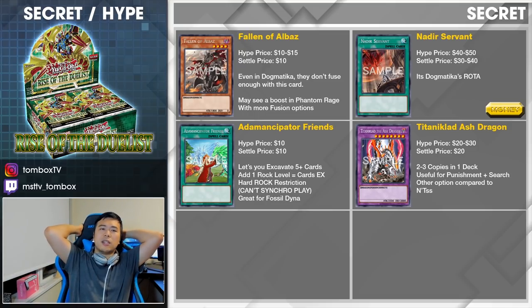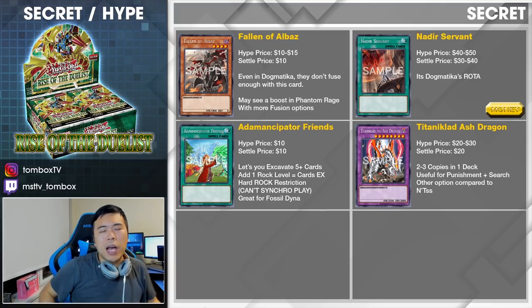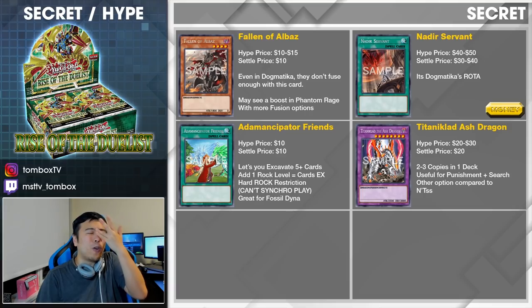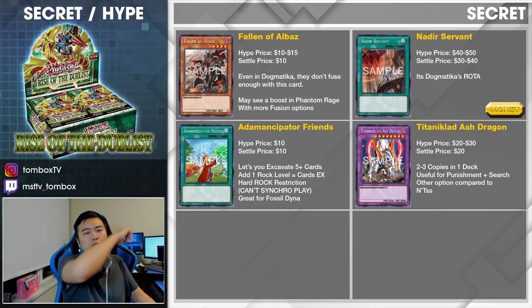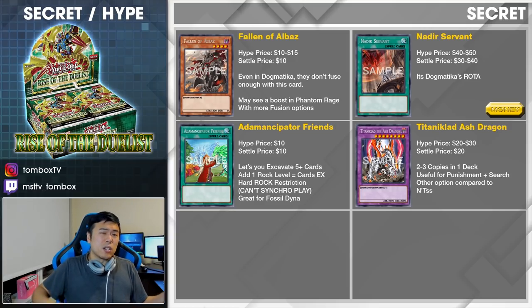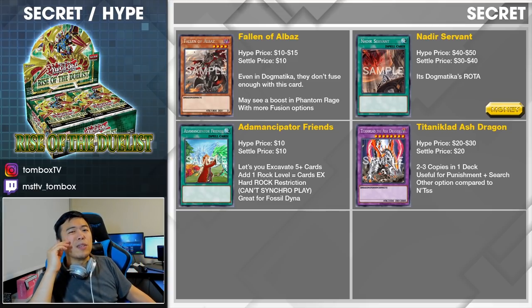Next card is a bit of a money card — it is Nadir Servant. Isn't Nadir Farfa's name? This is Farfa's Servant. High price $40 to $50. This is the Dogmatica's Rhoda. It's super important to have and it sends a card from your extra deck to the graveyard. It's one of the key cards of the entire deck. You get to do the whole Shadoll combo with this — send Apkalone, Apkalone does something else, sends another card to the graveyard, then you go into Maximus, send your Construct to the graveyard, and now you set up your entire play. That's a pretty insane combo through just one copy of Nadir. Subtle price maybe $30 to $40.